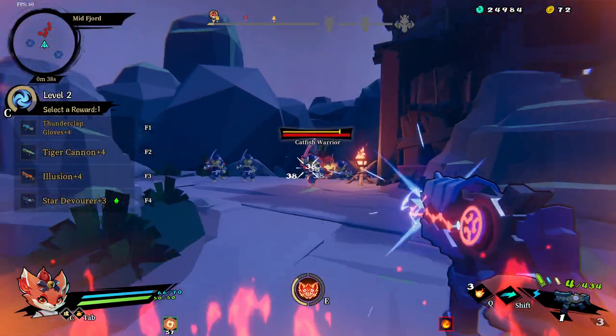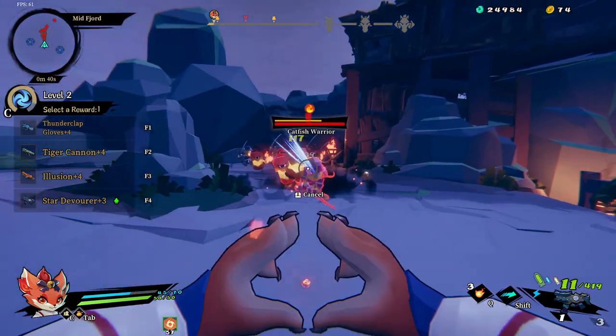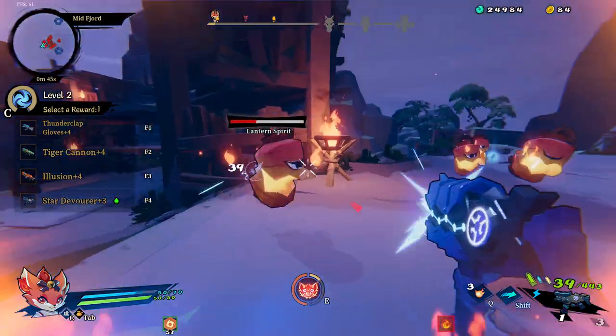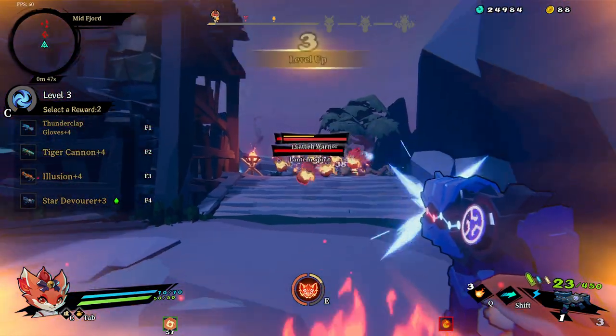We don't use any upgrades on the left of the screen until we hold out for our Argus and Wild Hunt. The craftsman is at the top - we're heading towards our first reward, which is the craftsman and the peddler.